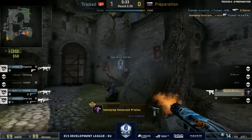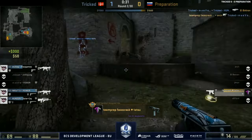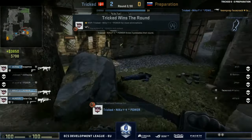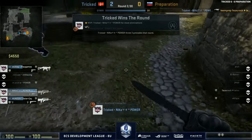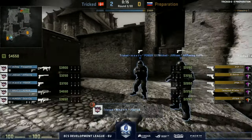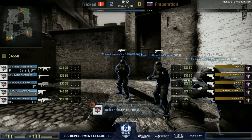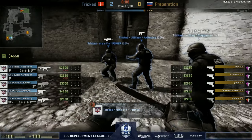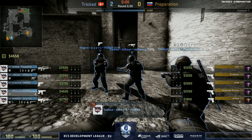Maeve is down to one HP — poor Maeve doesn't manage to survive, but he will be avenged. Tricked know they're up against Sneeko now. One of the players who died can buy up an MP9 — potentially they got some tech nines out of it. Generally they will be quite happy.